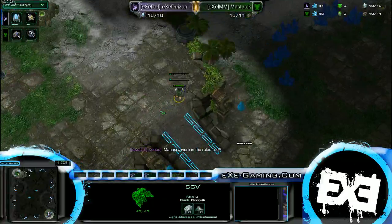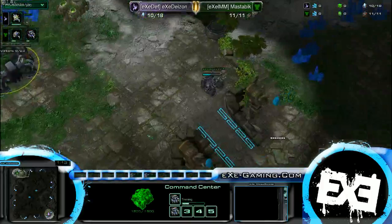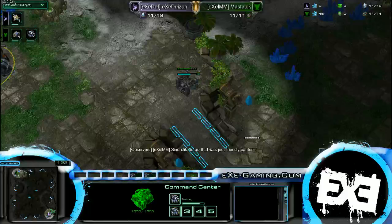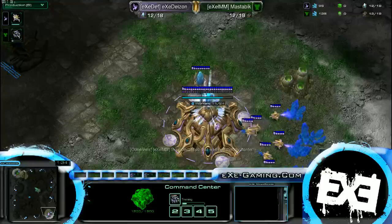I believe both of these guys are Platinum level players, so we should see some interesting play. Actually, I think Daeson was silver or something? He's silver on DNA server but on EU he's Platinum — or at least that's the way I remember it. I doubt they would send out a silver player; Defiler is a pretty high level team.